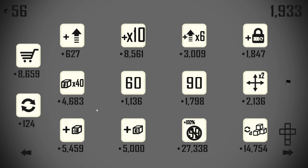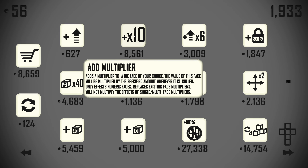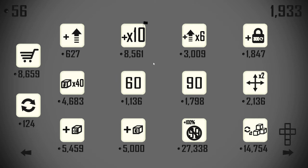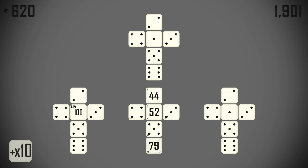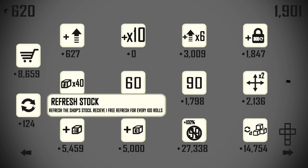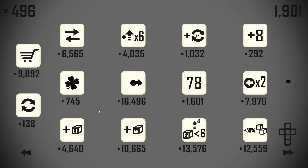And from here we of course get our passives and the other components we're going to need to make the run work eventually. Now a 10x is a pretty large improvement against the 4x that we currently have on that 79, particularly because 79 is such a smaller number than 97. And hopefully at some point soon we'll find an 'all dice set to the same number.'